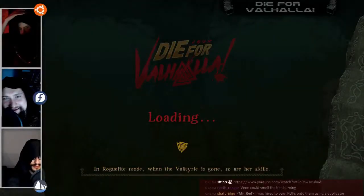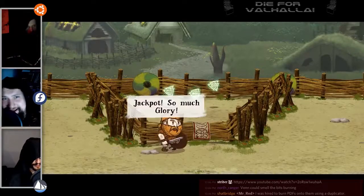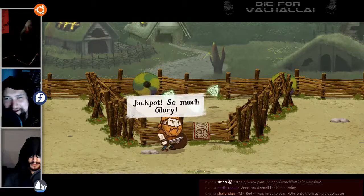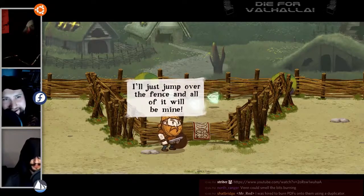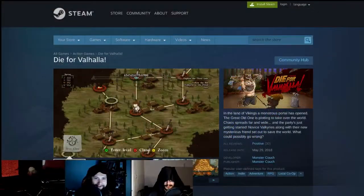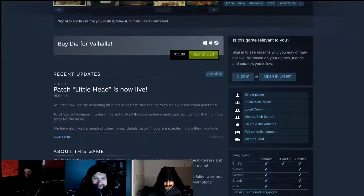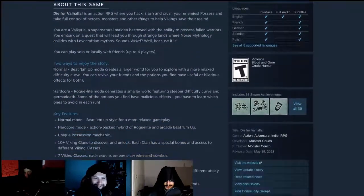Your journey has reached the end of its trail, because today is a fine day to die. We shall meet again in a great hall in the sky, at least until the end of this review. This is the requisition for Die for Valhalla, developed by Monster Couch on the Unity engine. You can pick it up for about $10 of your local currency, unless you're in Canada, in which case it's closer to $15.